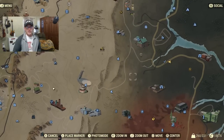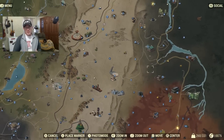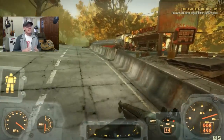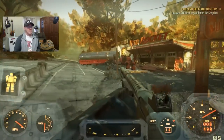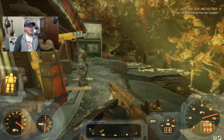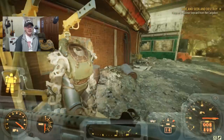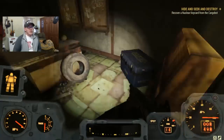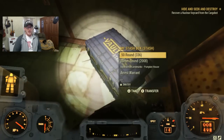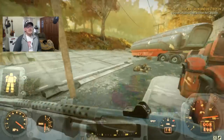Our next area — number four — is one of those Red Rocket stations; I believe it's called Big Bee's Rest Stop. This is going to be a really easy one to get as well. There are going to be a few scorched, maybe some super mutants, but not a lot — maybe four or five enemies at the most. Right behind this Red Rocket is going to be the next power armor set; in this case T-51 again — nice. Every Red Rocket station also has a stash box, so if you need to do some weight management you can always do that there.